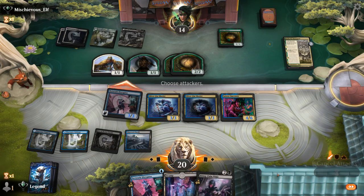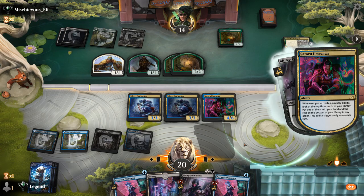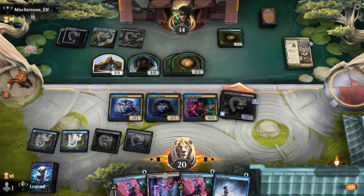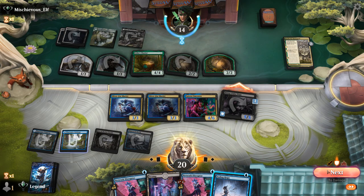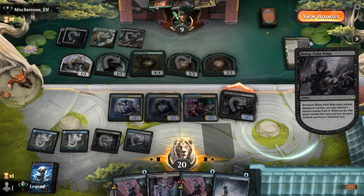Both Moon Sage's Scion and Fading Hope look nice from Umezawa's trigger. I think I want some interaction since Umezawa is already providing card advantage. Opponent has powerful planeswalkers — Spider Queen and Ren and Seven — plus a Vanishing Verse. Vanishing Verse can't kill multicolored creatures but could kill a Disruptor. Spider Queen is more problematic since it makes Reach creatures. I'll target Spider Queen since Ren and Seven's token can be handled more easily with Fading Hope.